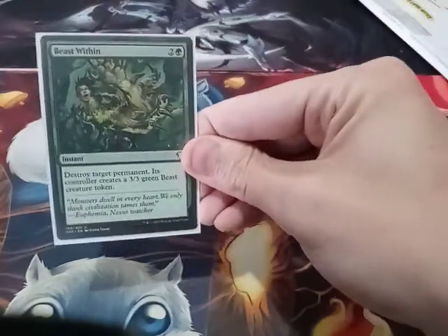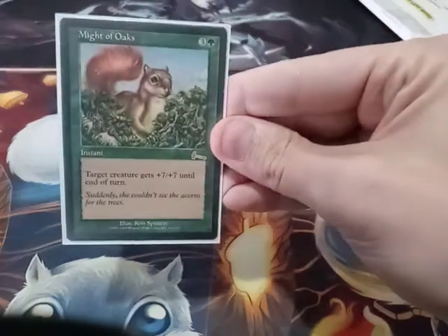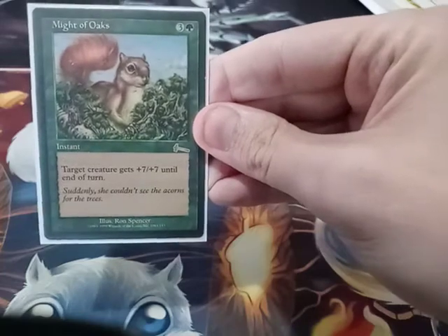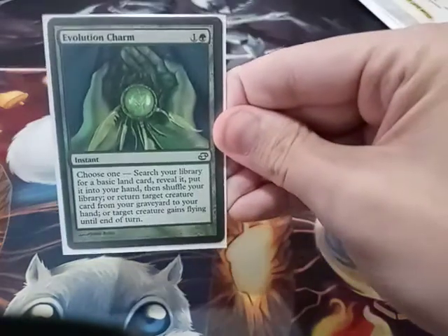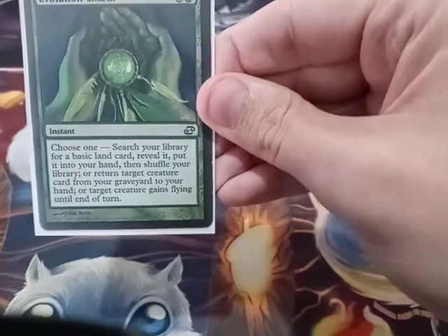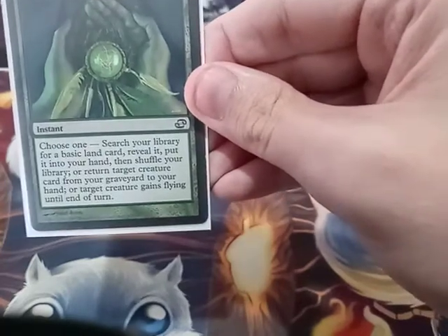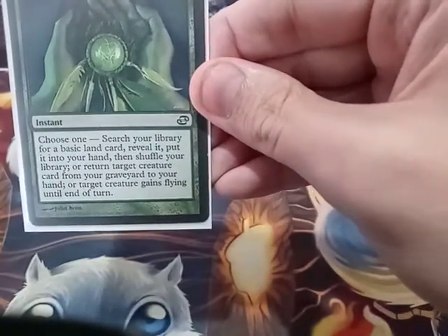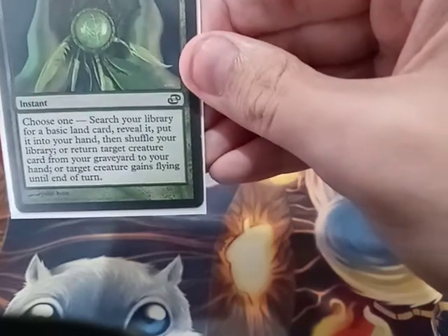Everybody is familiar with Beast Within. Might of Oaks — and the only reason I chose this one is that the deck is squirrel-themed and I thought it was cute. Evolution Charm — you get to choose one: search for a basic land and put it to your hand then shuffle, or return target creature from your graveyard to hand, or target creature gains flying until end of turn.